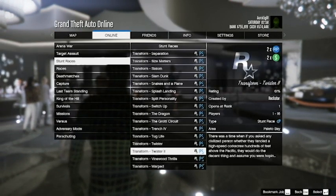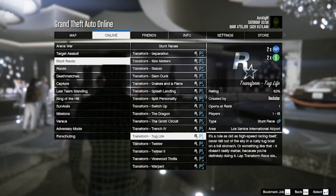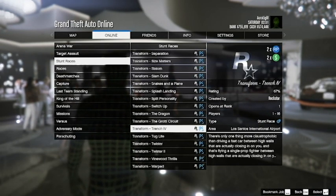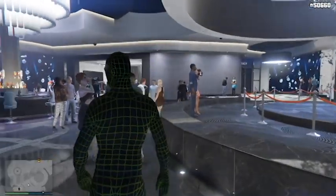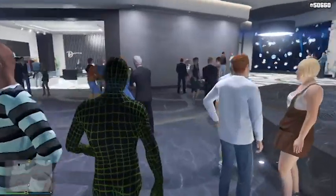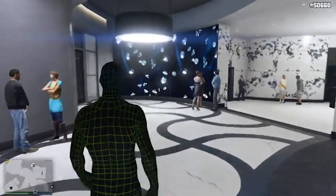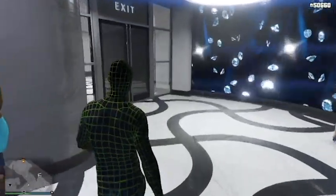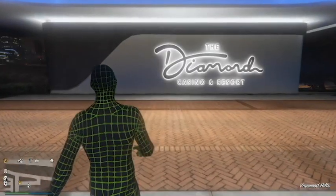Let's talk about the 2x money and RP. Any transform race currently is at 2x money and RP, which is really cool because they're actually kind of fun and interesting to do. You can also do MC business sales — anything you sell, you will get a lot more money for. Right now would be a really good time to start doing some MC business sales. Also, the Clubhouse contracts — you can make more money from them, which is also really, really nice.